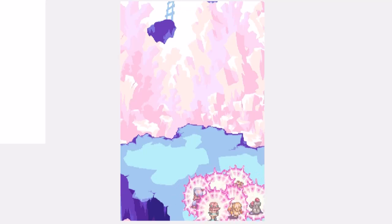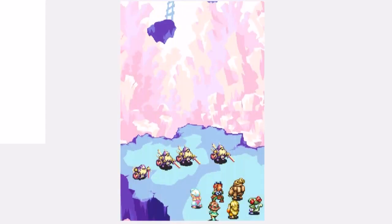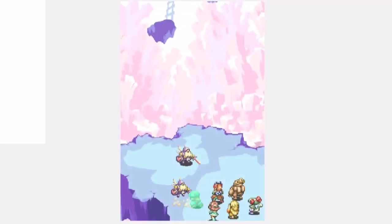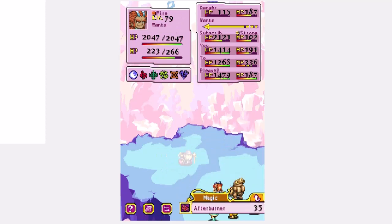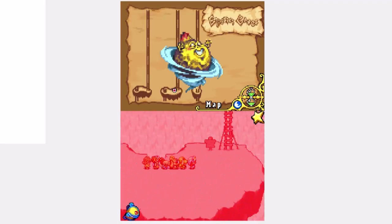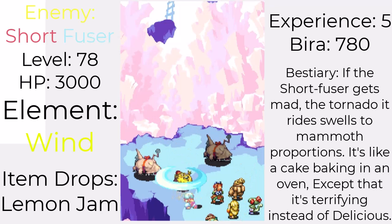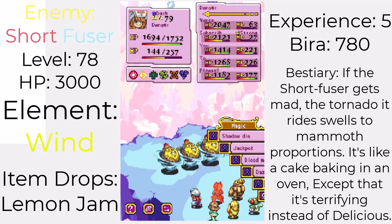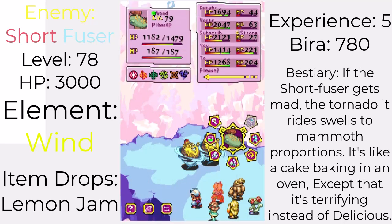And at last, we made it to Floor 10. It's been quite a journey so far, but we also have another familiar face: the Short Fuser. Being a recolor of the Swirlies back on Raisin, these guys have a Tornado Dance attack as their only move — unless you forgot something else they could do. They can't explode down here; it's never really explained, but we'll take it. I think it was a coding error or something like that.